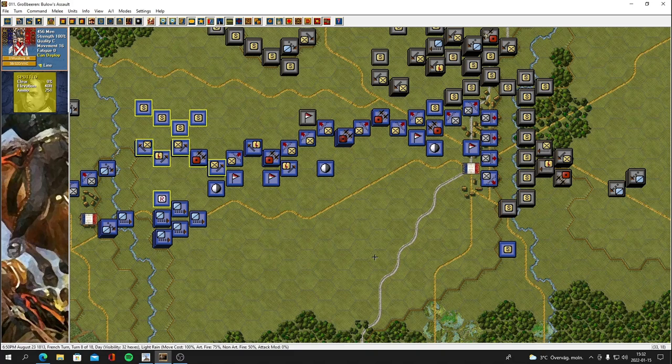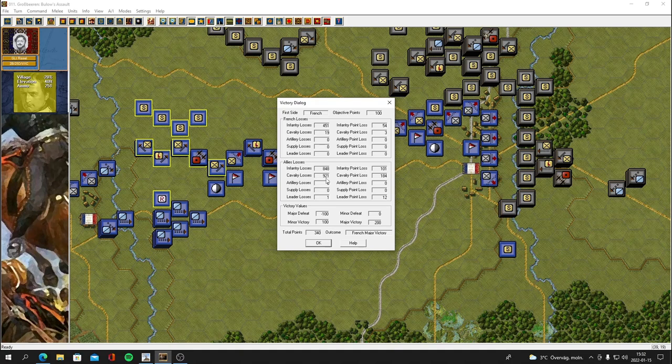Let's look at the victory again — wow, we've got 340 points now, way over the major victory threshold. We've lost 451, 19 cavalry. A lot of men have died, but the opposing forces have lost a lot — especially cavalry. Almost 1000 cavalry losses — that's nuts and huge. End the turn and see what happens.